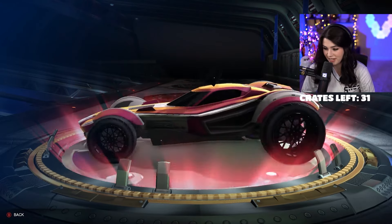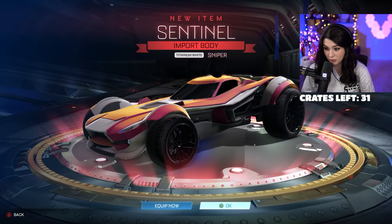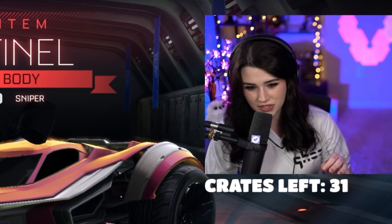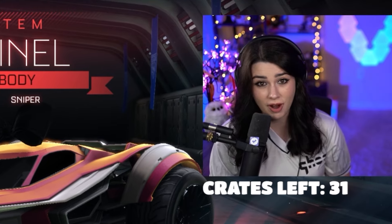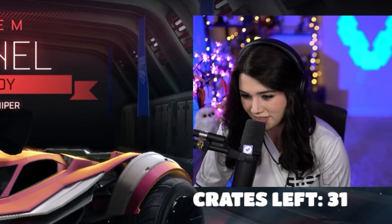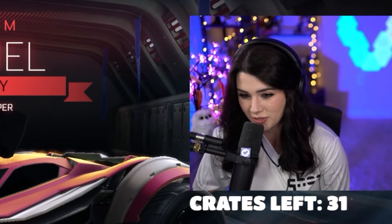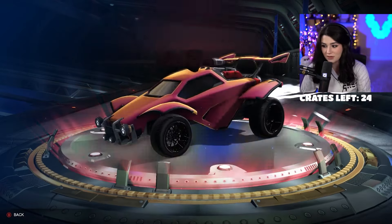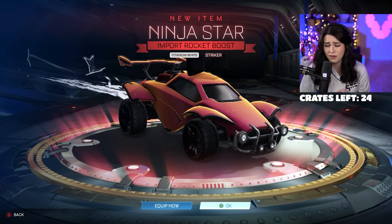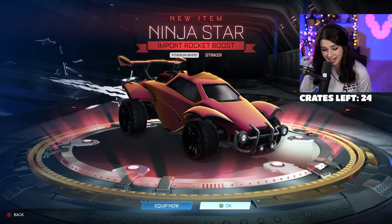I thought that was going to be black — it looks really dark. Gray actually isn't too bad with that one. We're still going incredibly strong with the imports and now we got the sentinel in titanium white. I think we just got two out of maybe three or four of the possible car bodies in this crate in titanium white — the top color of most items in this game. Back-to-back imports even better — another titanium white and striker, the highest certification, highest color on the worst boost ever.